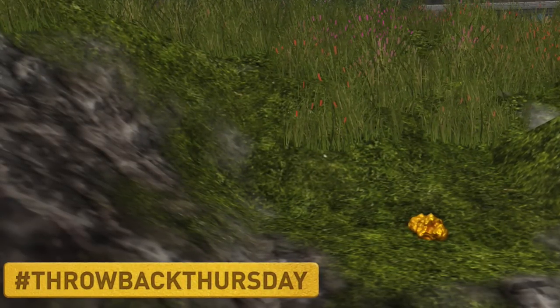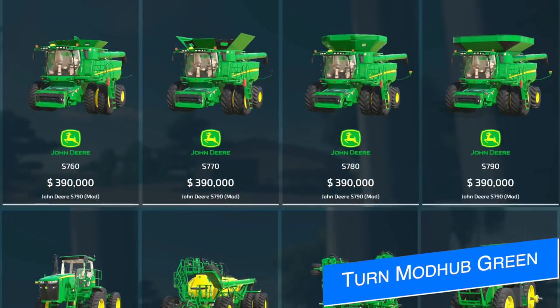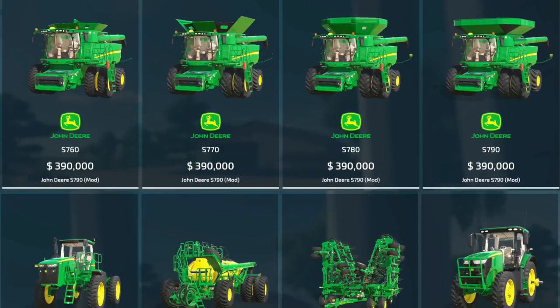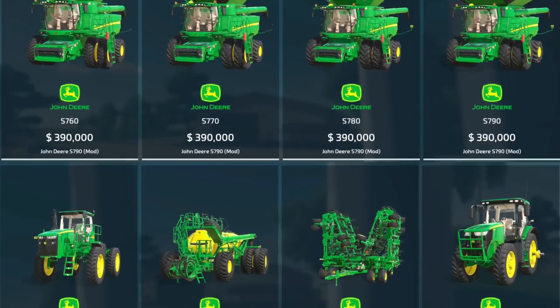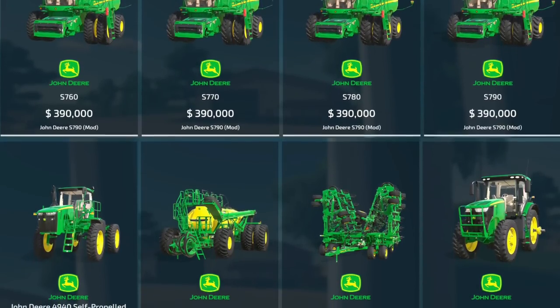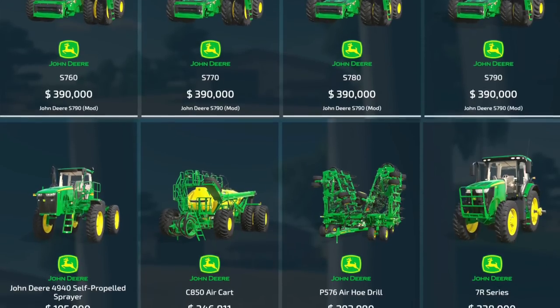Custom Modding says it's deer season, showing off eight new deer mods coming to mod hub for all platforms in the next few days. We've got the S760, 770, 780, and 7090 combine harvesters, the 4940 self-propelled sprayer — which was in console testing as of yesterday — as well as the CA50 air cart and the brand new P576 air drill.